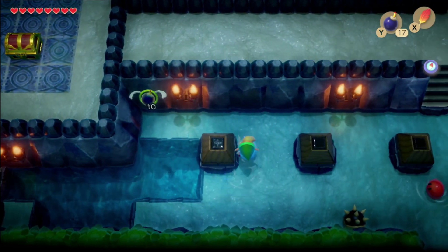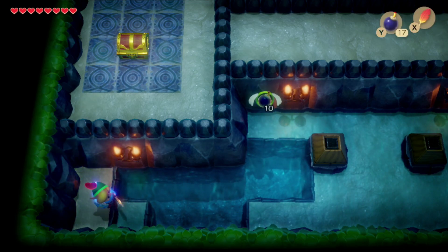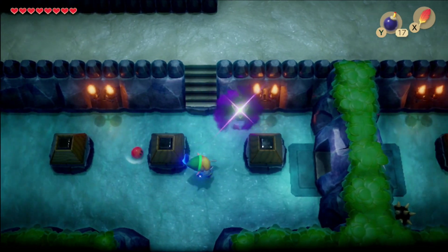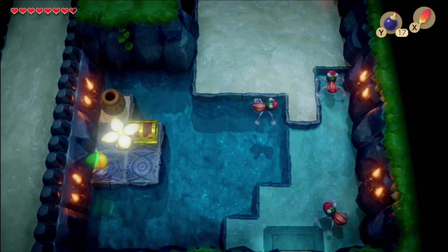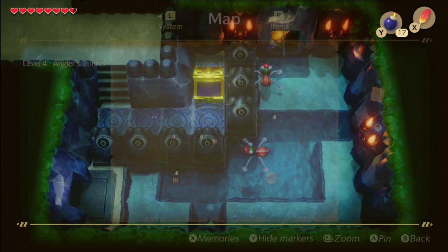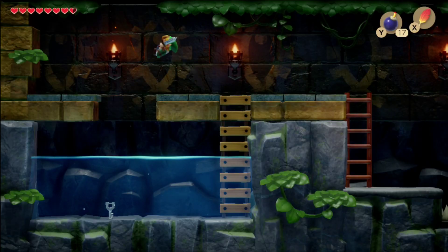We haven't done that area yet. There are some bombs and hearts over here. There's a chest I could get now that I can swim — let's go grab it. We found the chest — it's just some moolah, very nice. Now that we can swim, we can probably get to this other chest. Ooh, underwater key — we found it! Let's grab that.